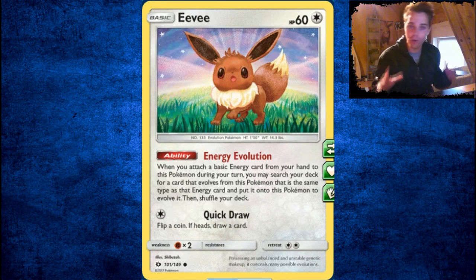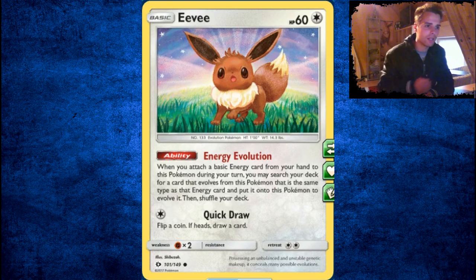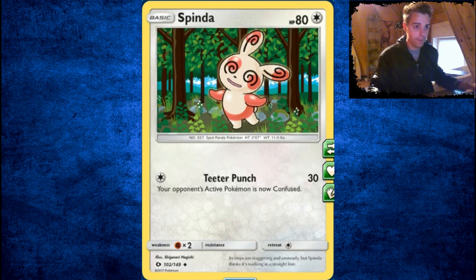There's Eevee, which is also a great card at the beginning of the game with Energy Evolution ability. If there's no Garbodor or Alolan Muk in play, you can use that ability. You attach a basic energy, look at the type, and search your deck for an Eeveelution of that type — so attach Darkness and you can search for Umbreon and evolve it straight away. The only bad thing about this card is the 2 retreat cost. If Garbodor's out and Eevee hasn't evolved yet, it will be a Lysandre target.